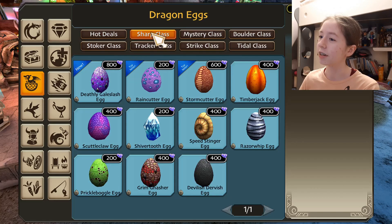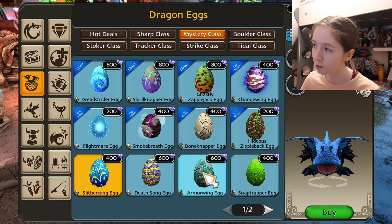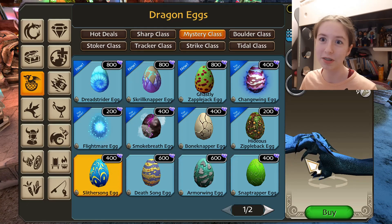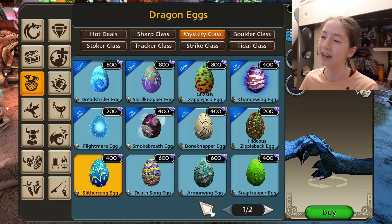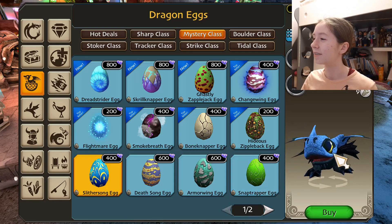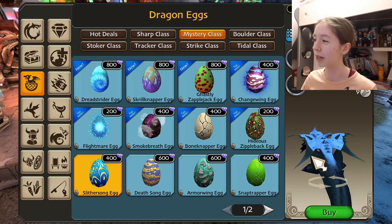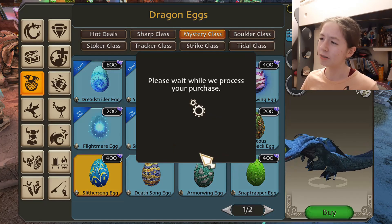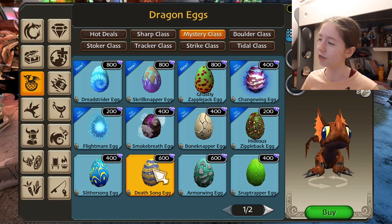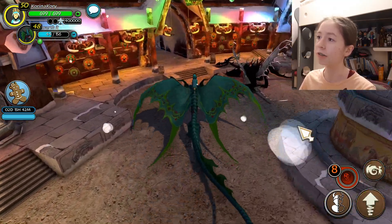Let me find it — Mystery class... there's the Death Song, and here's the Slither Song. I apologize if I offend anybody who likes the Slither Song; I just have very strong opinions about this dragon. If you get easily offended by me making fun of it, maybe don't watch this video. Let's buy the egg — it is 400, and the original is 600. Makes a lot of sense.